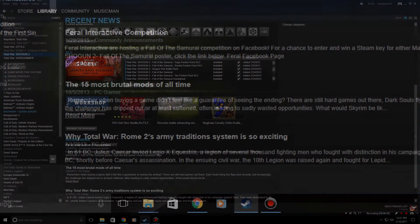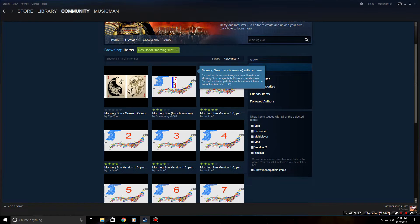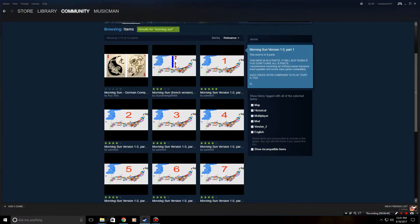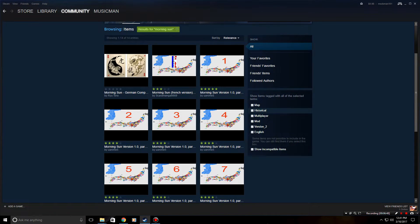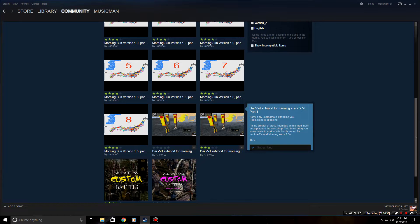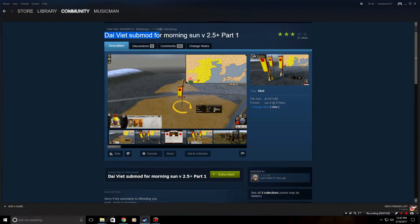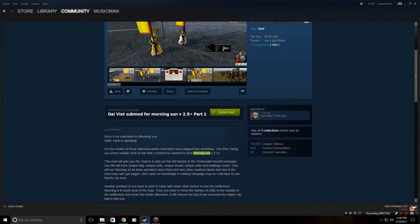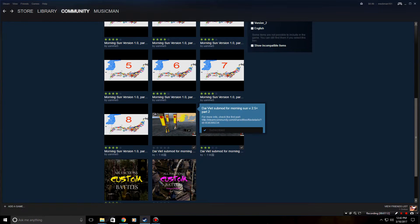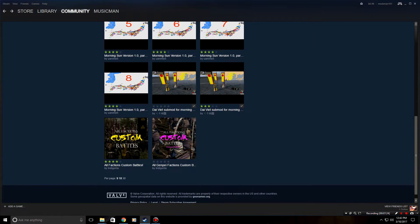If you want a little extra, go to the Steam Workshop and search for Morning Sun. You'll find the Viet sub-mod, Morning Sun 2.5 Plus, which allows you to play as the Ming Dynasty in Eastern China. Subscribe to both Part 1 and Part 2 of that sub-mod — it will automatically install into your Shogun 2 folder.